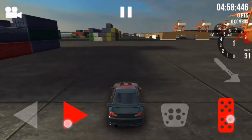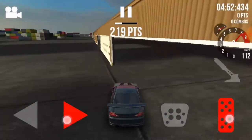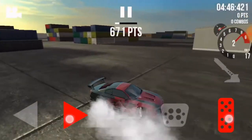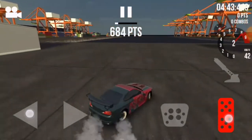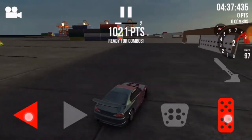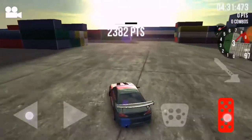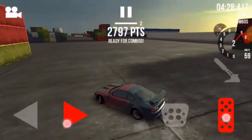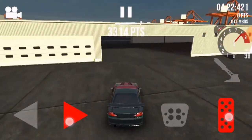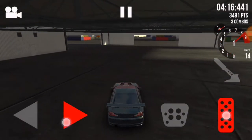We're going to start with 86 Drifter YT — he's the new guy here. This is the oddest drift control setup; he is using the directional buttons, which I don't really prefer because you don't have that much control of the steering. I'm also not using my usual audio setup — just my earphones — I'll probably leave a link in the description on how to record sound with earphones for under $10.